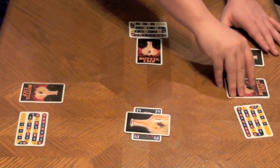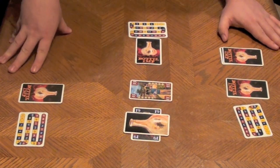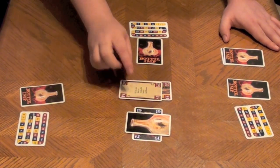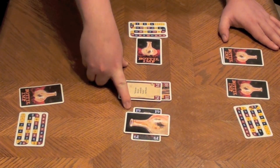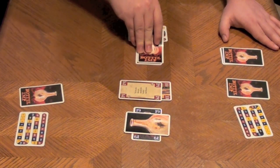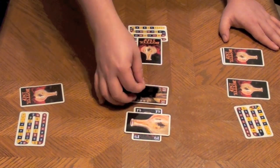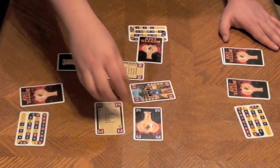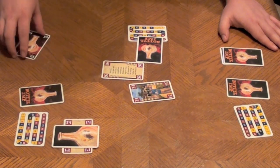The player who won leads again, this time with a 33 in red. The next player must follow red and plays a 14. The 14 is now trump, as it's underneath the bottle price of 19. The third player plays a 26, which is not trump, and the 14 takes the trick. The 14 becomes the new bottle price, going underneath the bottle.